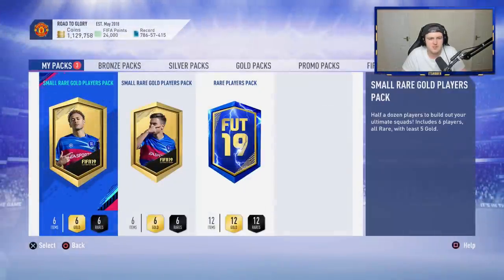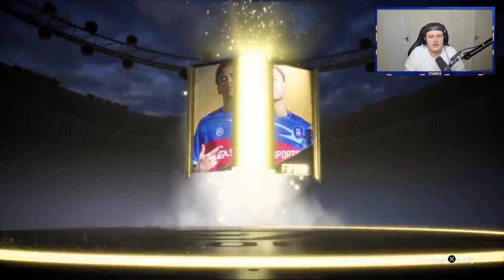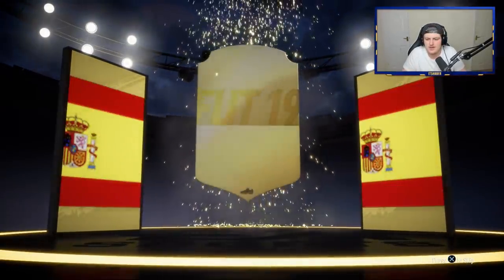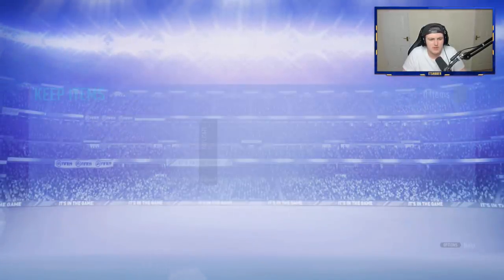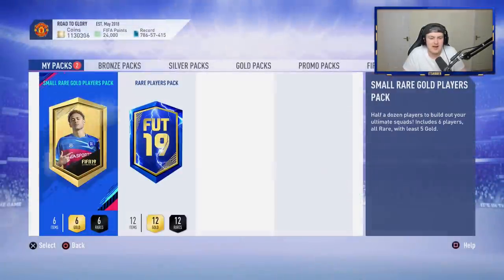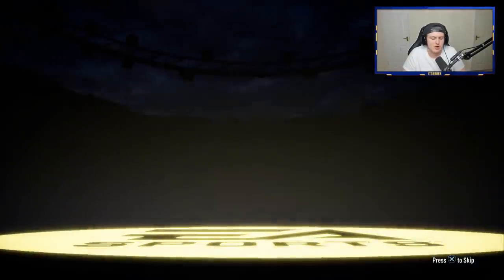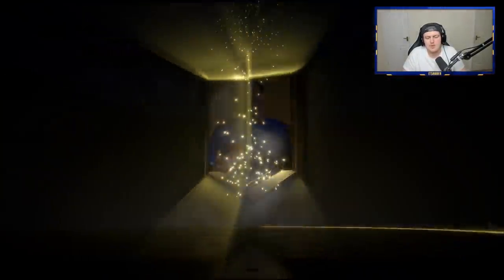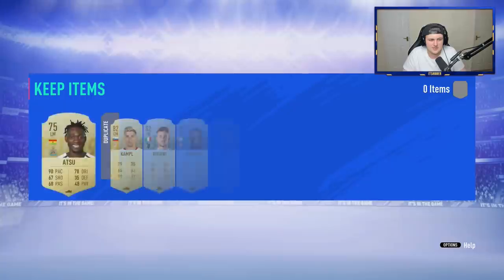Moving into the small rare players packs now — these could be decent, they're half the size of a 50k pack. First one's not a walkout, and it's not a blue either, but we get a board. It's going to be Illarra Mendy — 84 rated, we'll take that. We've had pretty much all boards so far, which is a decent turnaround. Second small rare gold players pack — not a walkout again, not a board either. Pretty poor pack there, expected after I was just singing the praises.